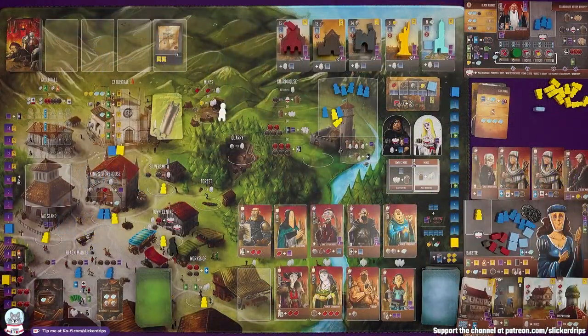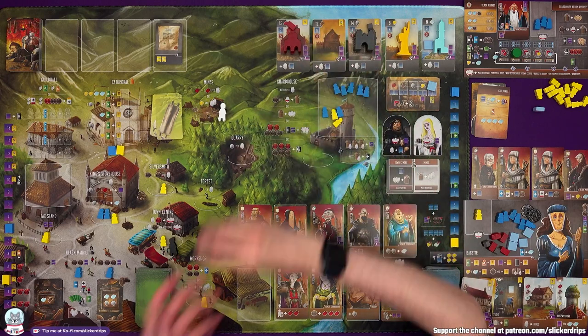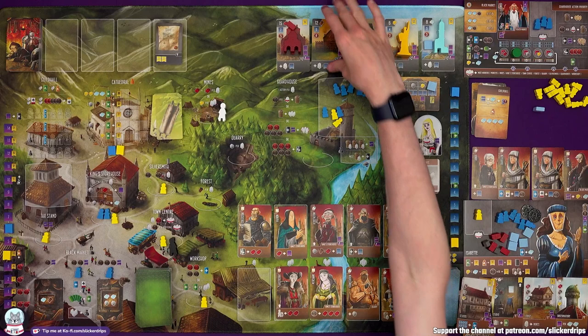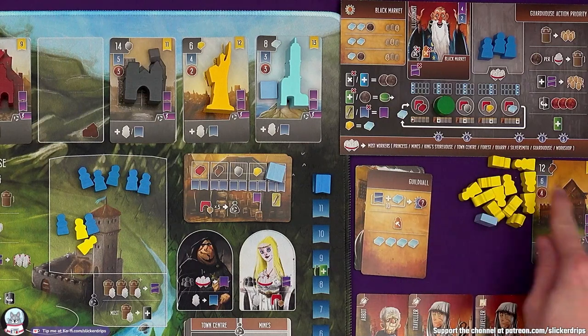They can spend all of this so they are going right back down, but they are building a wonder. They spent all of their influence and most of their marble. They don't care about the contributed resources and don't get discounts in that way, but they construct the wonder and gain two virtue just like we would get if we built it. The wonder itself is worth 10 points.